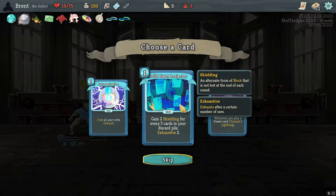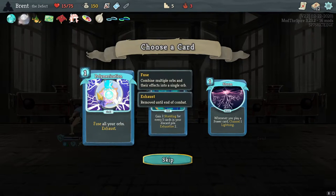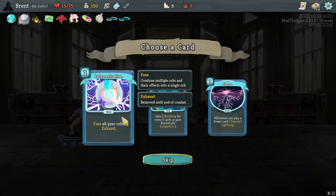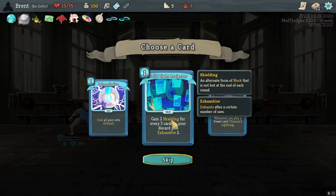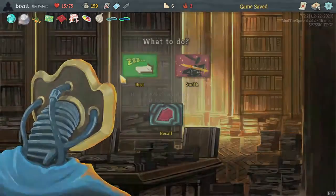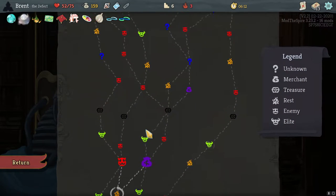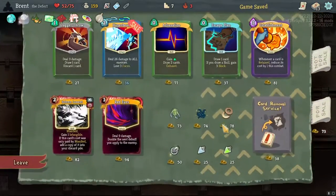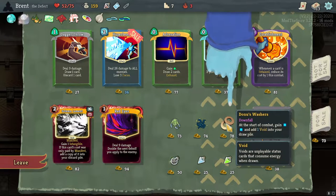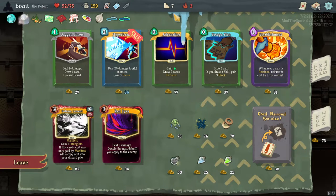Solid Light Projector — I've never seen this. Gain two Shielding for every five cards in your discard pile. Shielding is an alternative block. What's the upgrade on this? For every three cards. Shielding's good. Polymerization is very fun and funny, however with the Ring of Shattering and wanting to do less focus on orbs, I think I want the Solid Light Projector. The block we can carry over is kind of nice. Skipped one elite, but I'm not too sad. Whenever you channel a Lightning, trigger its passive ability — Donu's Washer is really good. Also Adrenaline here — we can get both.